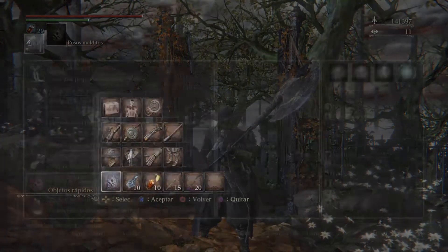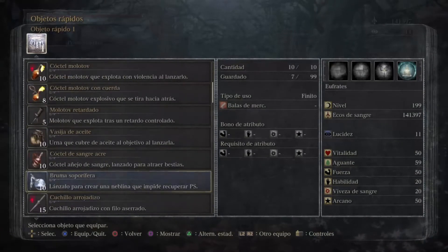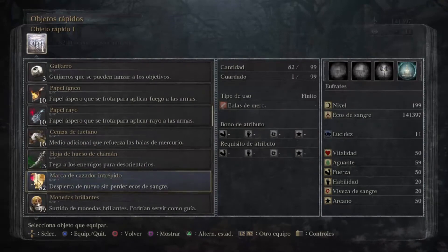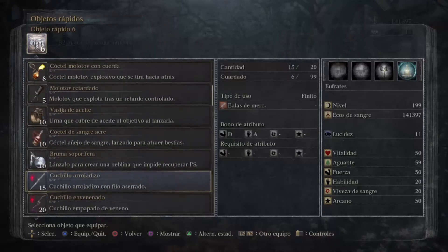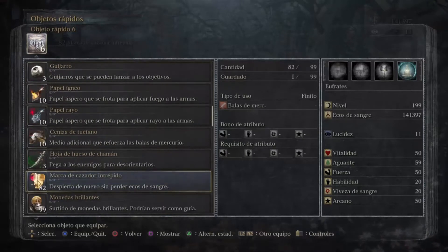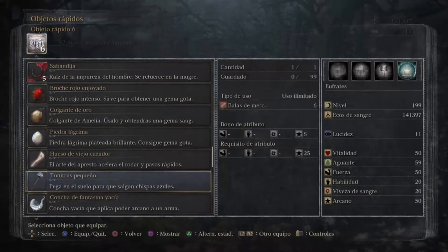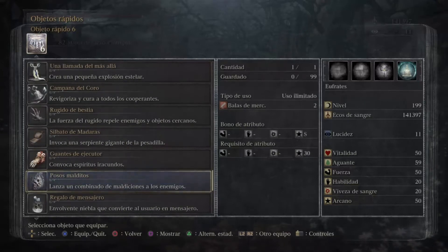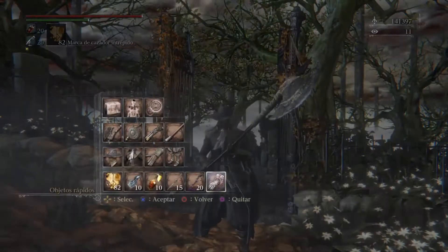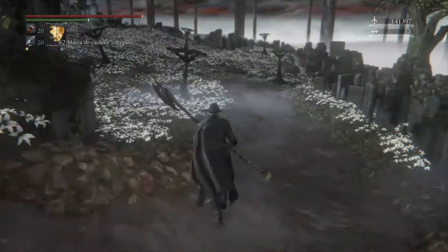Vamos a preparar todo para el combate, antes de nada, con el primer cazador, el Gehrman, el que estaba en la casita del sueño del cazador sentado en una silla de ruedas. Mejor guantes de ejecutor, son bastante buenos.